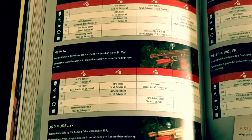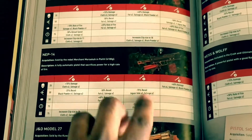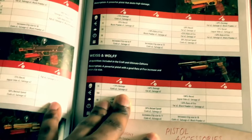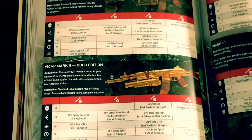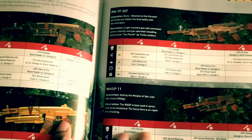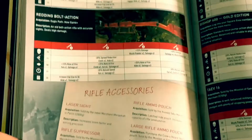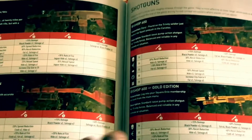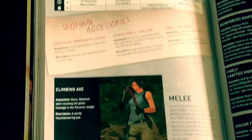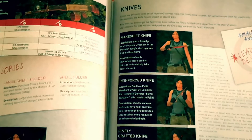The guns section looks really cool. We've got the Cat Triple S Double Five, the NEP-14, the Jade Model 27, the Vicar Mark 2 Gold Edition, plus all the rifles — the PNTF-267 and the Wasp 11. Even the shotguns are covered in detail. For melee, there's the climbing axe, knives, and more — all the information you'd want about each weapon.